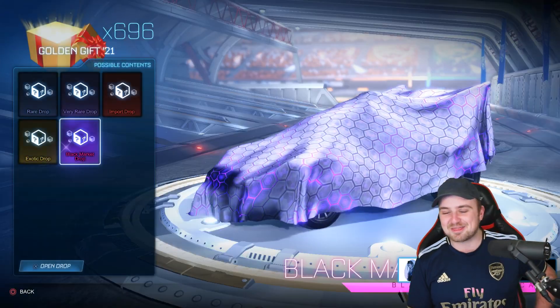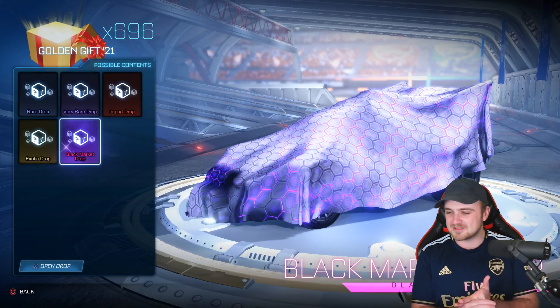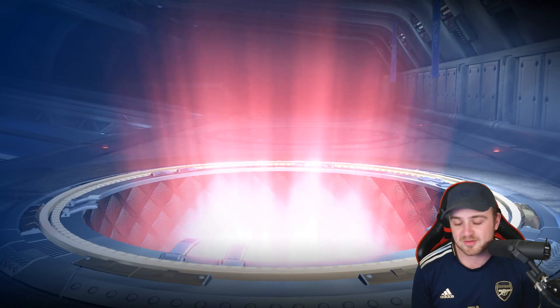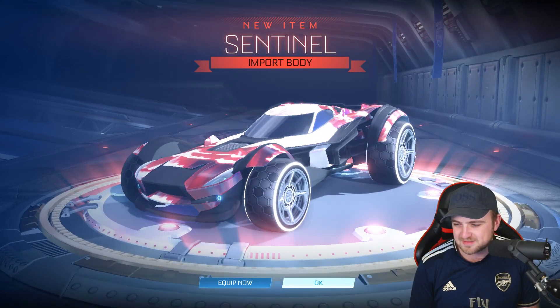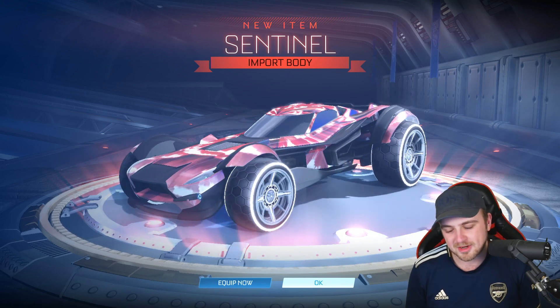Oh my gosh! Three out of four orange — exotics, rare, and rare wheels. That's crazy! That's outrageous! If we get a black market now, surely it's going to be orange. It's because orange is my favorite color. Speaking of colors, I thought that was titanium white, but it was the warp wave that baited me out — on top of the sides there. I thought it was white, but it's the warp wave we've got on.